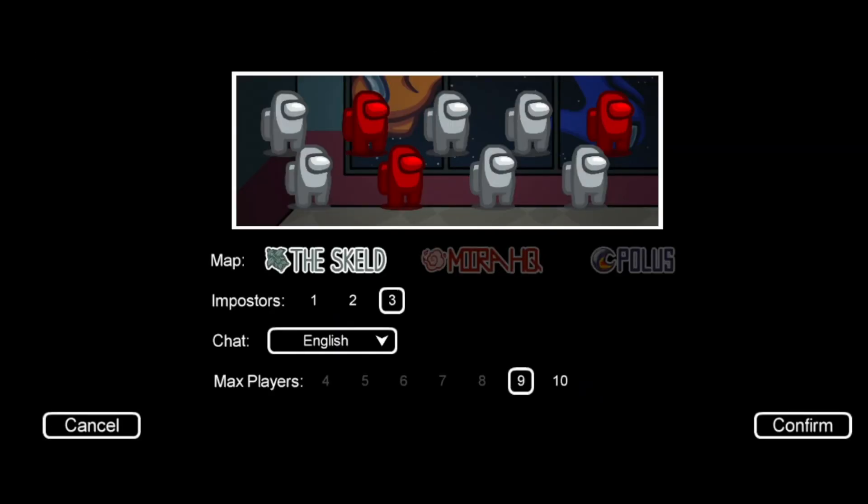In the create game section, select any map. Then select the choice for 9 players and 3 imposters.